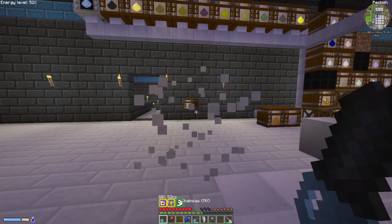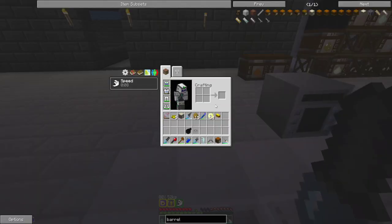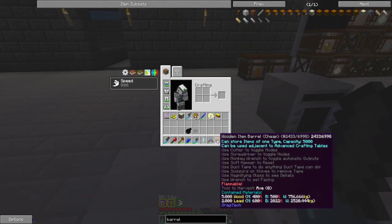One use I could see: stacking items that come in through a pipe, letting them accumulate a bit, and then sending those stacks out through the pipe. So we've covered the cutters, the screwdriver, the monkey wrench, and the soft hammer.